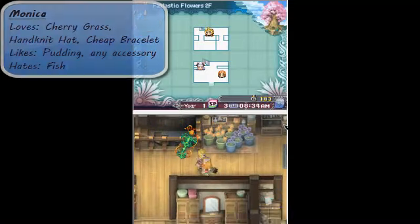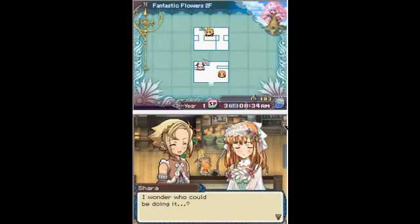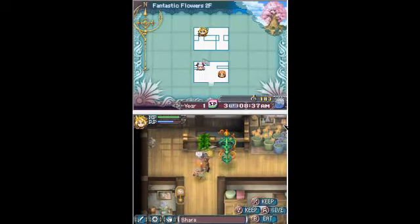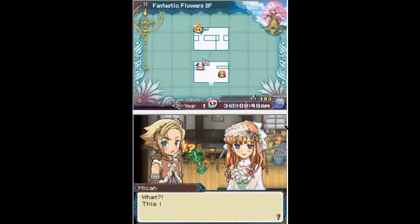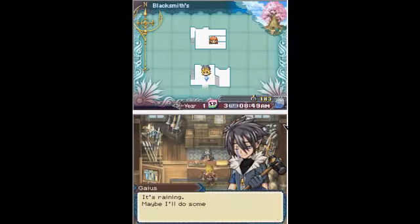We've seen the flower field in Private Forest has been getting vandalized. I wonder who could be doing it. In the beginning of the game you'll hear stuff about something wrecking havoc. And I don't know why she likes weeds - it's so weird. Going to the weapon shop, to Gaius.